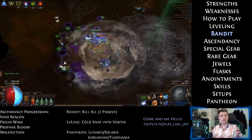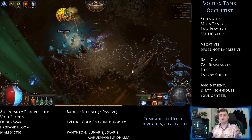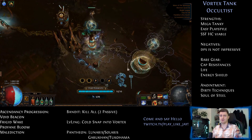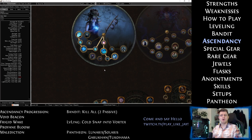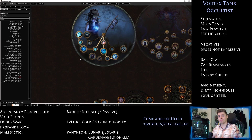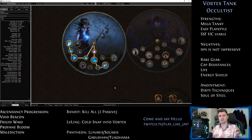In the Bandit quest I suggest you kill all and take the 2 passive points. However, if you feel like you really need Mana Regen and some resistances, then help Alira and change it to 2 passive points later on. Ascendancy progression is straightforward. Since you shouldn't bother casting Curses while running the Acts, go for Void Beacon and Frigid Wake first — this will boost your damage through the roof. Then pick up Profane Bloom and Malediction for clear speed and overall utility.